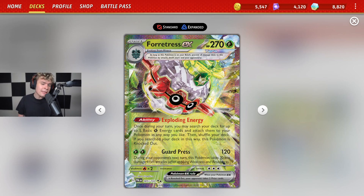We got Forretress EX — this is the card we're going to be going over, brand new card from Paldea Evolved. I actually think it's pretty good. Forretress with that Exploding Energy ability: once during your turn, you may search your deck for up to five basic energy cards and attach them to your Pokemon in any way you like. You might read that and think this is one of the best cards ever created. However, there is a catch — if you do search your deck in this way, you get knocked out. So you literally just nuke yourself, which is quite unfortunate. But getting the five energy does make up for it.